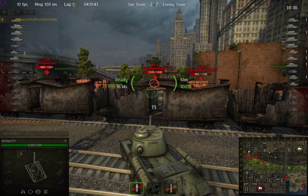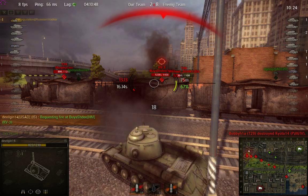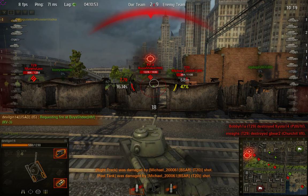A dude just went right out in front of me, in front of my shot, and I pretty much accidentally killed the guy. Goddammit — how do I not penetrate his armor but he can penetrate mine? That doesn't make any sense.